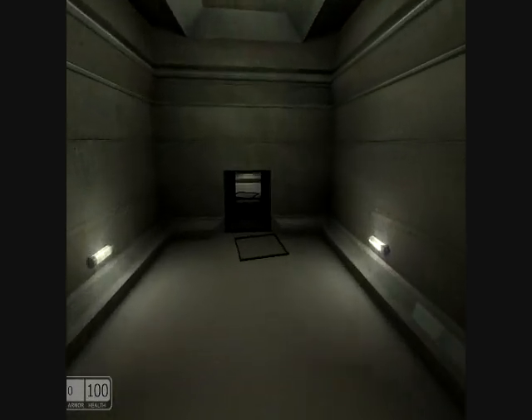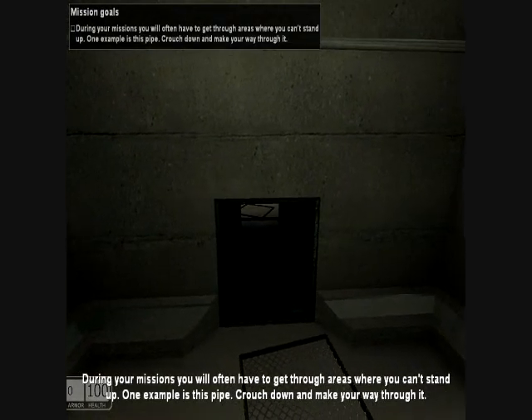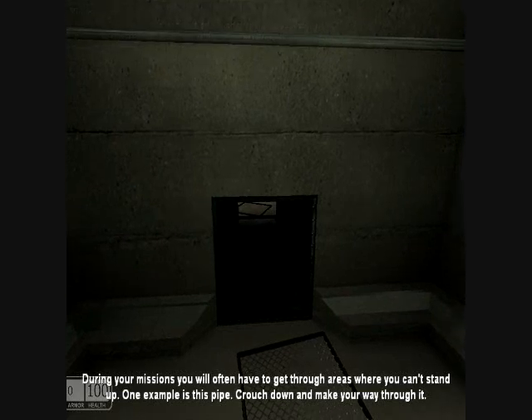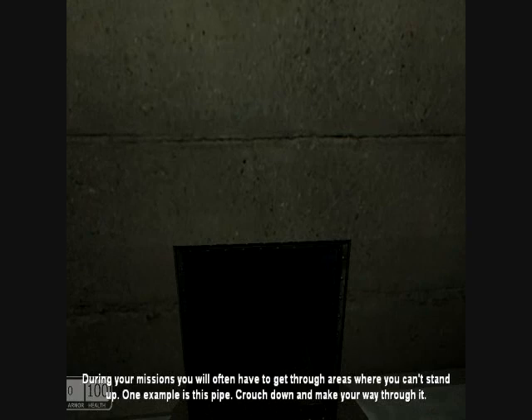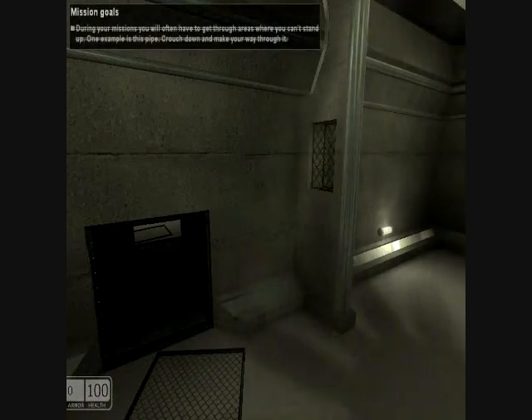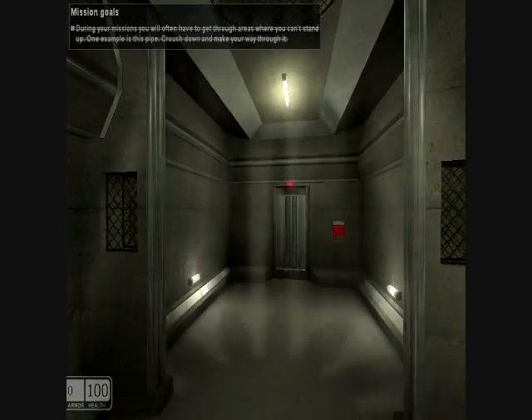The tutorial says: 'During your missions you'll often have to get through areas where you can't stand up. One example is this pipe — crouch down and make your way through it.' I did it! Well done, Agent!